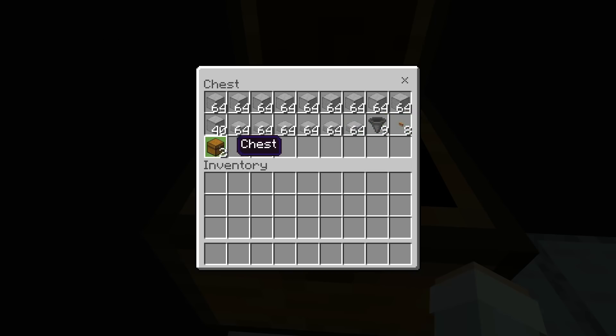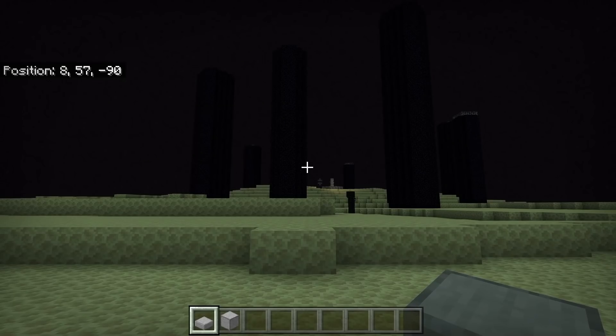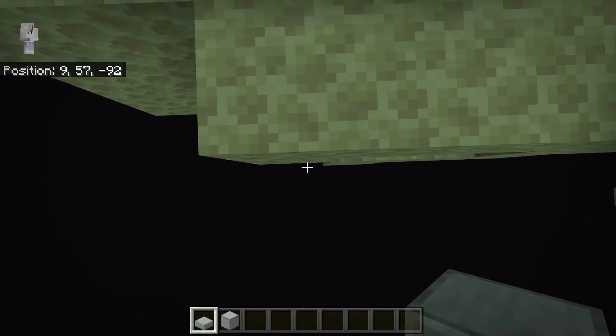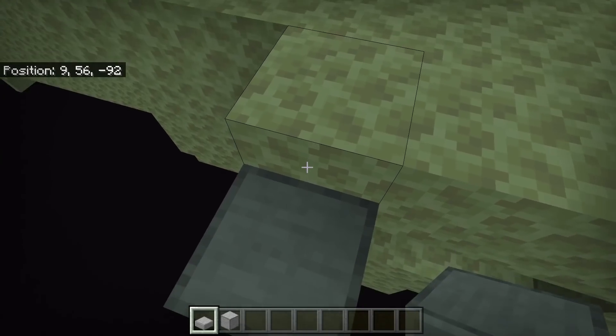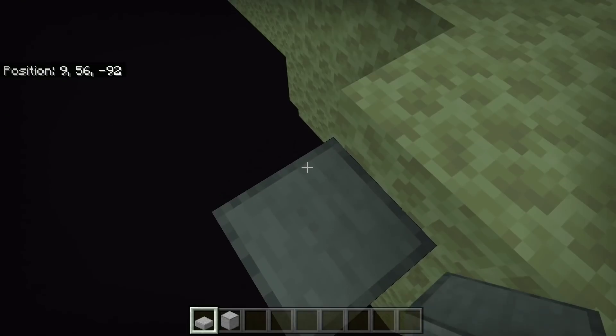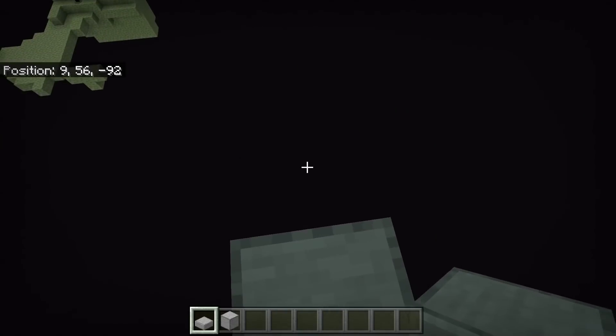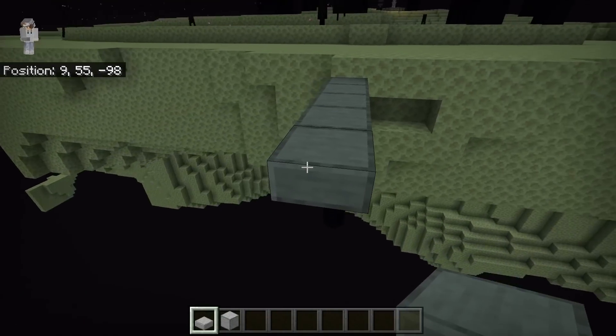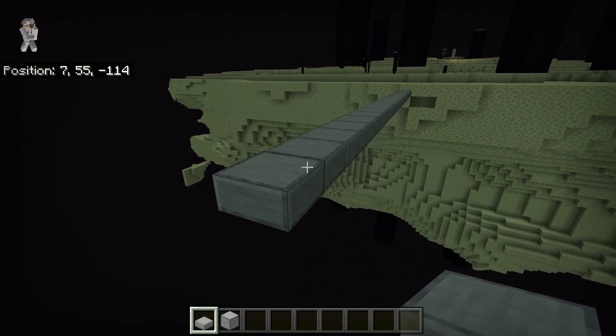The first step is to go to the End, then go to any edge that you want. Take any slab you want and place one slab down on the bottom part of the block — that way endermen will not spawn on the slabs. Then extend this out 100 blocks. The reason we're making this 100-block bridge is so that all the endermen will spawn in our farm instead of on the End island.